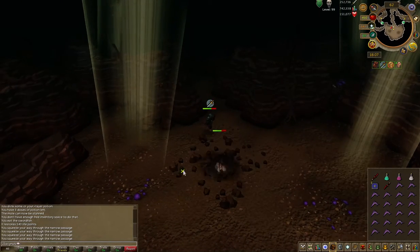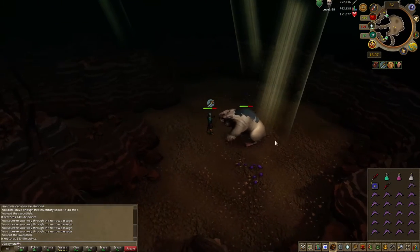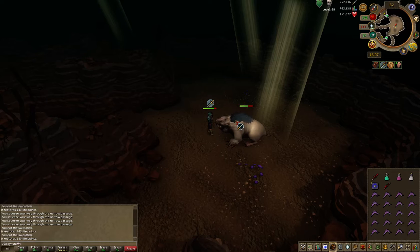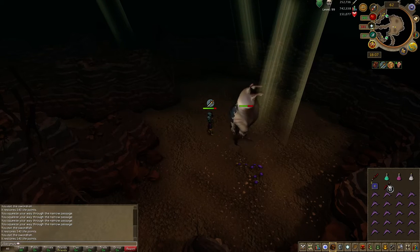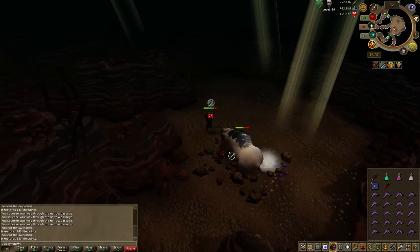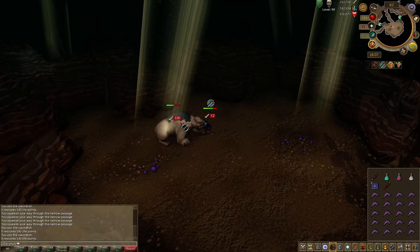I think this mole has dropped a lot of coins — 21k, 7k. I've had 600 rune pure essence, I've had 300 pure essence. I don't know what else he can drop, but as soon as I get the Dragon 2H from him — it could take me time — but I'm making money from him, so I'm alright with that.